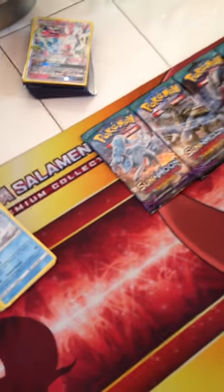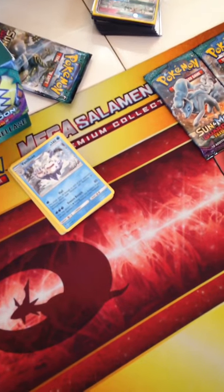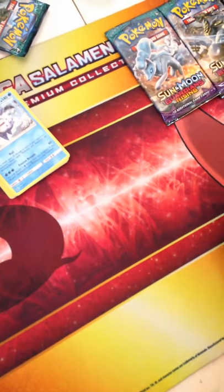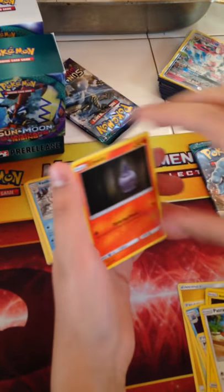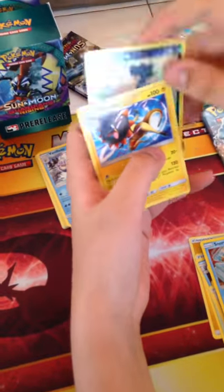Second pack - Kommo-o pack art. Energy, Aether Paradise Conservation Area - kind of cool. Drampa - that's pretty good with Mega Camerrupt. You could be doing 200 damage basically. Snorunt, Murkrow, and Heliolisk. Nothing so far, only two packs in though.